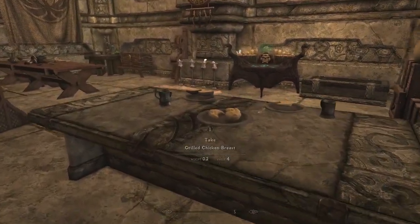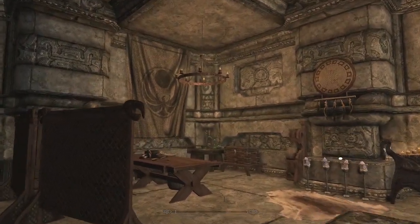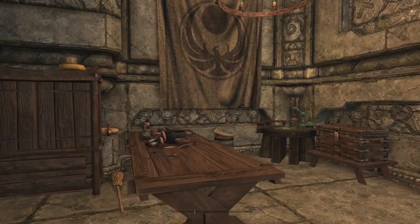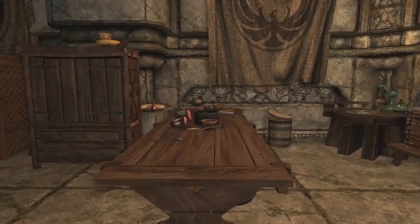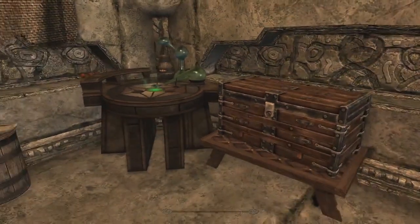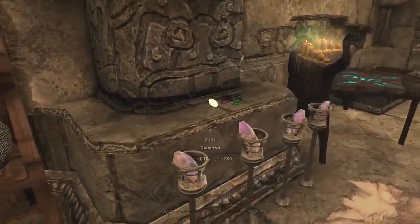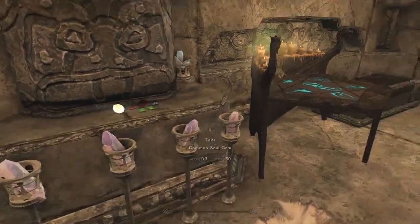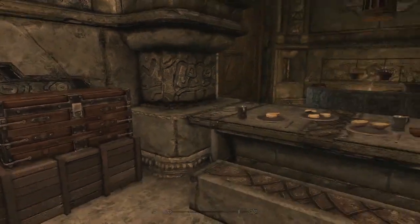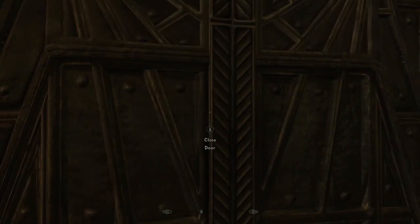The mod author somehow makes it feel warm in here. Looking at the lighting on the Elgato — it looks pretty good. There's a big preparation table to prepare meats and alchemy. We've got an alchemy lab right here, alchemy ingredients storage — always great to see. Some gems, a couple of soul gems, and an arcane enchanter. Then it looks like food storage beyond that.